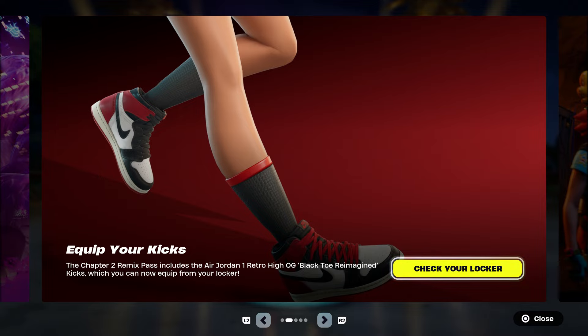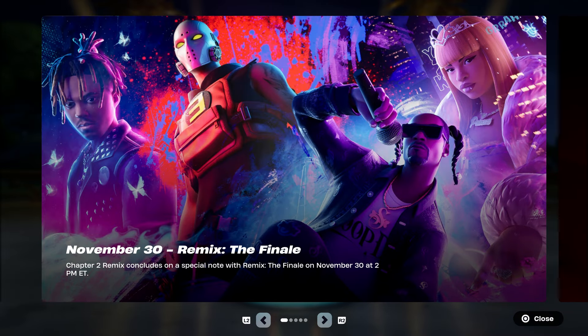In this video right here I'm going to show you how to wear your Nikes, or any other shoes that you might have. I'm going to show you how to do it, how to wear them, and which skins you can actually rock it on. You can rock it on multiple skins including Snoop Dogg, Eminem, Ice Spice, and Juice World. Those four characters right off the bat, and any new skin coming out, can basically rock the Nikes.